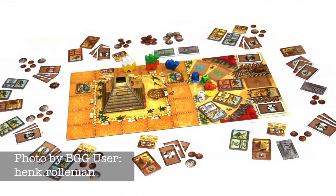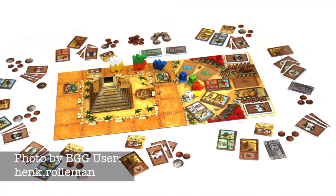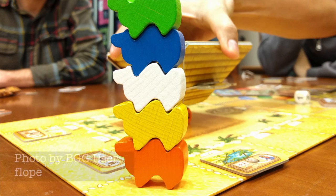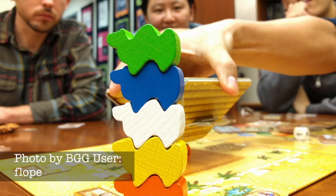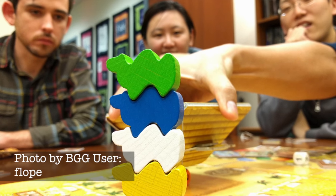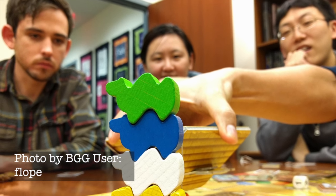Outside of placing wagers on who will finish first and last in this goofy race, players will have a chance to affect the race directly by placing tiles on the board that move any camel that touches it forwards or back. And yes, this often goes very wrong due to the random way in which the camels move. These camels actually stack on top of each other and move any camel on their back with them, making for one fun and silly race.